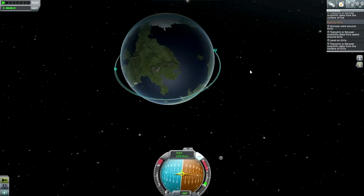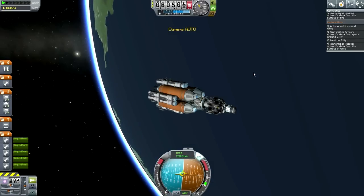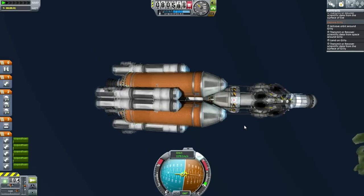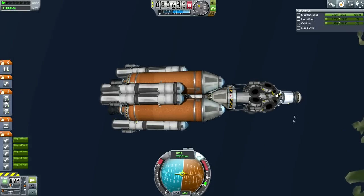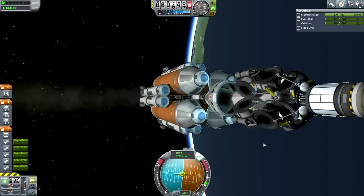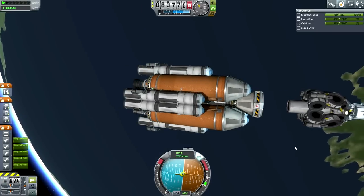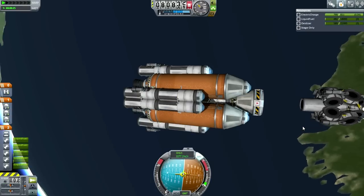That's a nice tight orbit we can retrieve the OVX from. We're not in the proper phase angle for Gilly yet, so we can't just go ahead and transfer. We're going to bring the OVX back down first. Let's see how much fuel we ended up with - decoupled. Less than 3% of its fuel left.